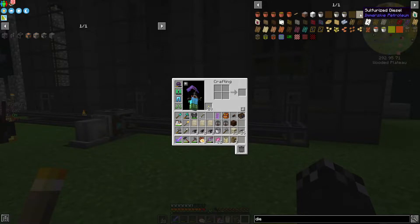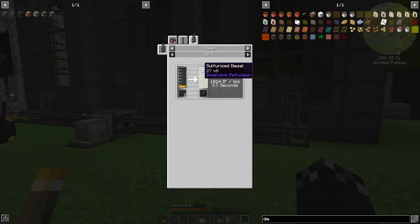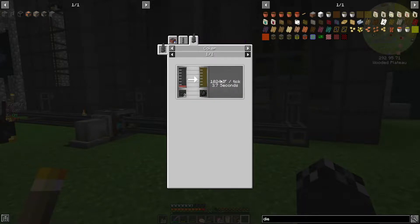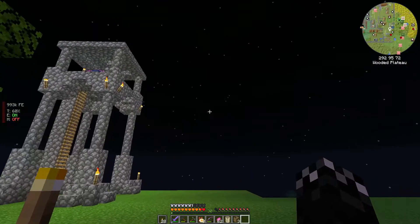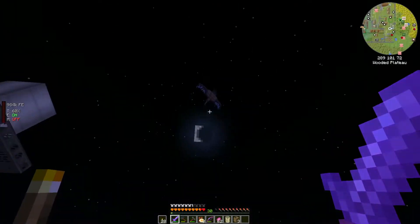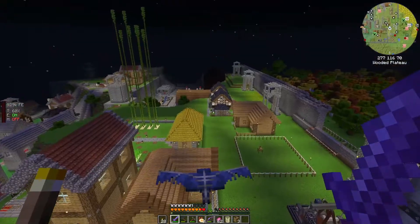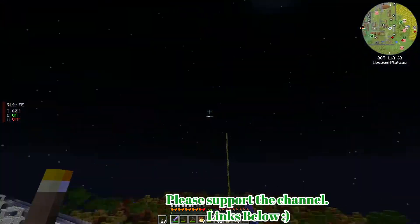Sulfurized diesel is just a replacement for plain old diesel. Just built the generator - I wasn't sure if it needed further processing. I believe it can be processed with the coker to make it a bit more efficient.